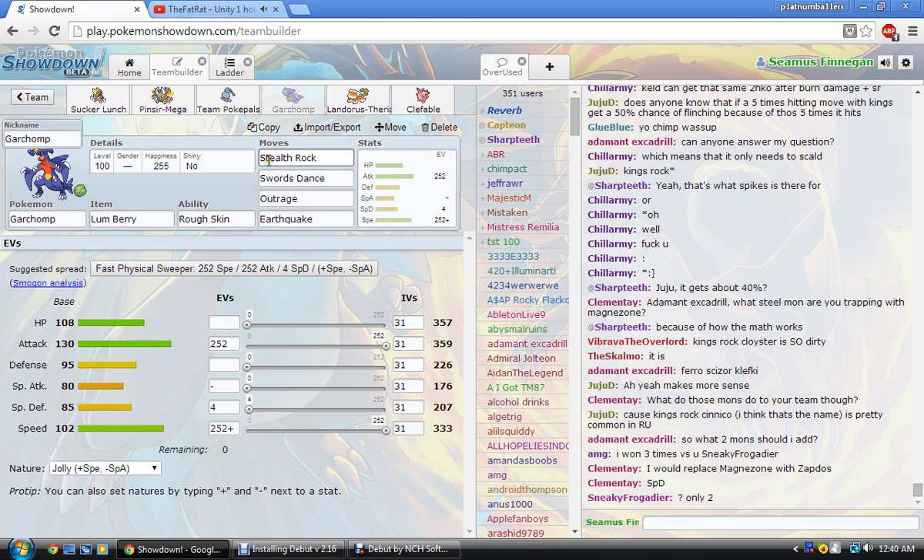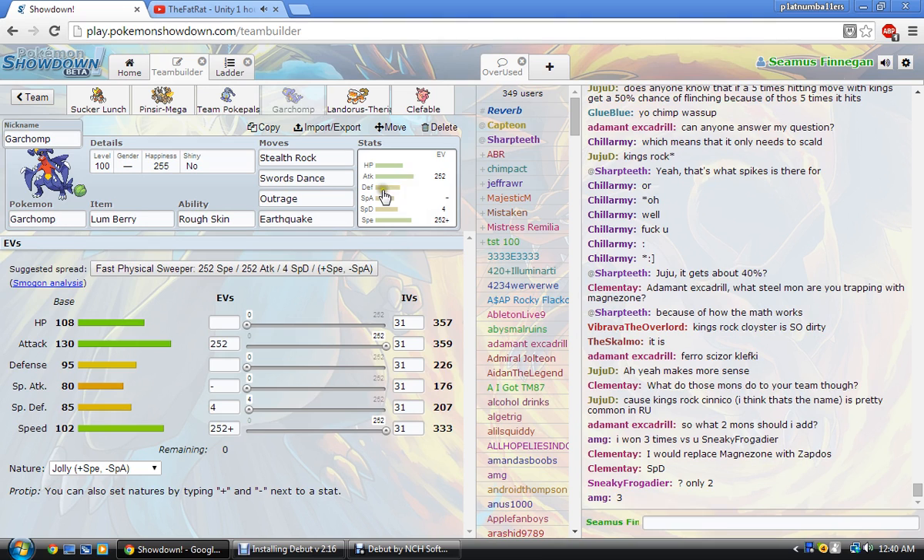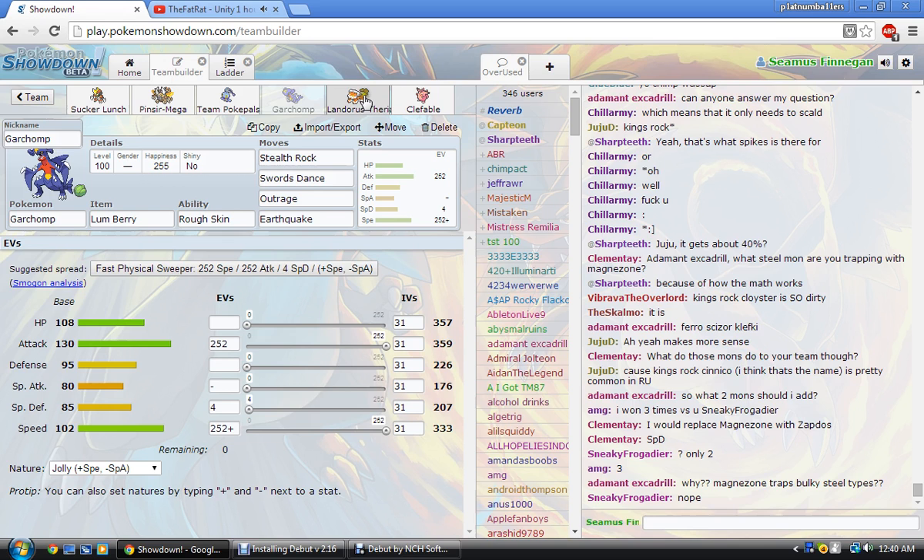Next is Garchomp. Everybody's running the standard lead, so why not not run the standard lead? I have Stealth Rock, Swords Dance, Outrage, and Earthquake — standard Jolly kind of thing. Another thing to just weaken Rotom-W, set up Swords Dance on. Also if needed I can get rid of the opposing Garchomp myself by clicking SD and Outrage or Earthquake, and then predict their Dragon Tail. If you don't want to take the Rough Skin damage, your basic Scarf Lando-T doesn't really need to go there.